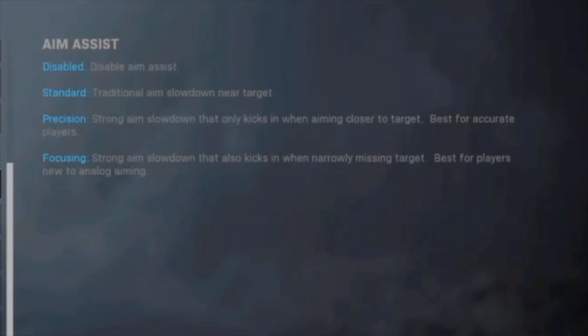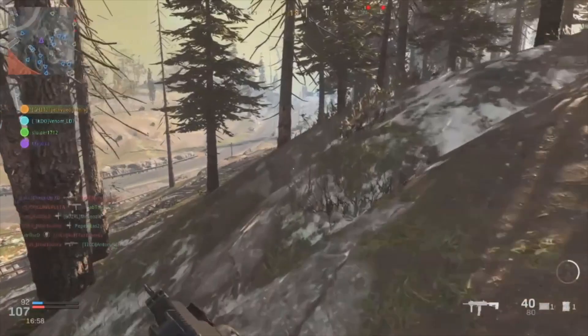The first setting is to disable aim assist completely, and we highly recommend you don't do this because it gives you no benefit unless you're used to playing without aim assist. The second one is standard — this is probably what your aim assist is set to right now if you haven't touched it. It's the traditional aim slowdown near a target that gives you a little bit of help. The third one is precision, which gives a strong slowdown that only kicks in when aiming closer to the target.